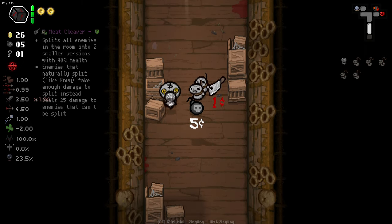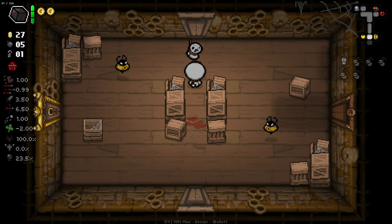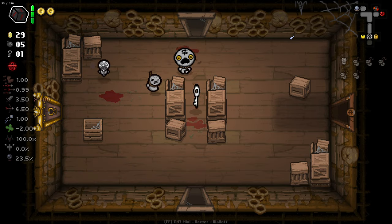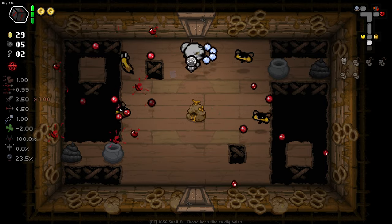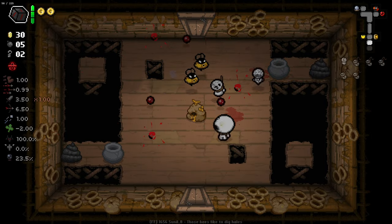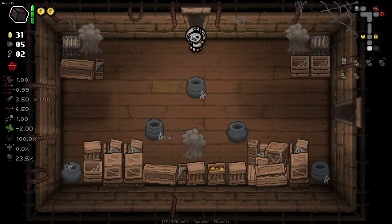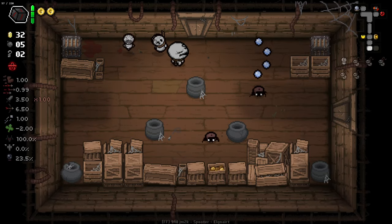We got the Meat Cleaver and you can see it's just one cent — a really cheap Meat Cleaver. But unfortunately we have an active item right now that I'm pretty into, so I'm not that down with grabbing it. I need to make sure these guys are over the gap first so we can actually grab their money. We're at 32 now — we can leave these guys to take the money when they can actually reach it.